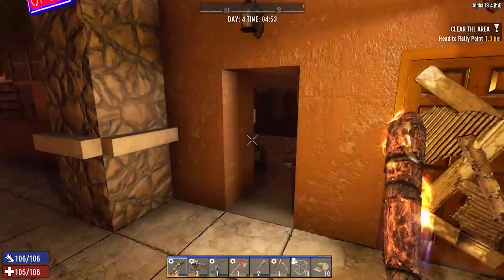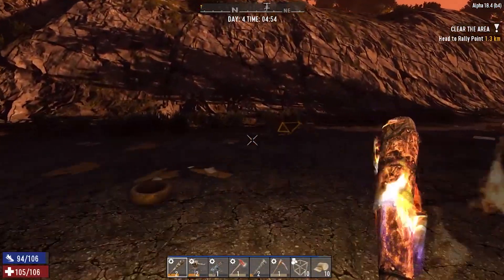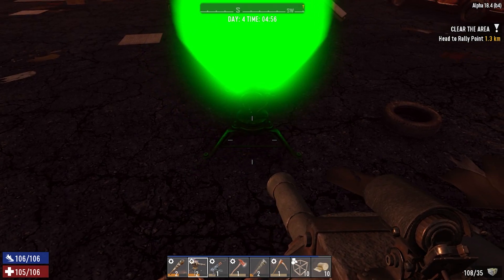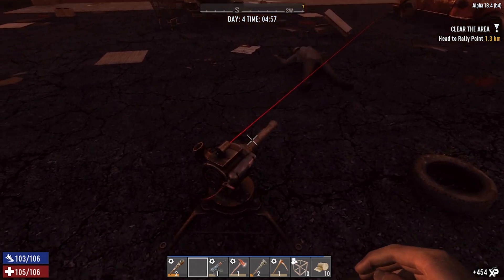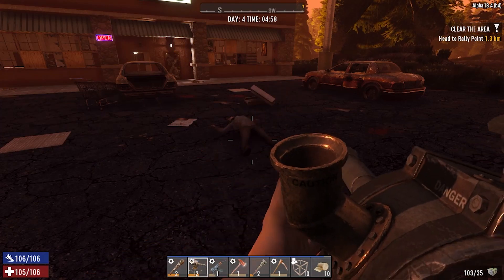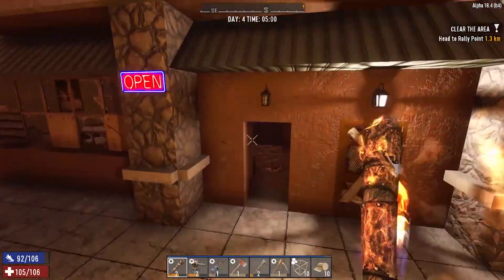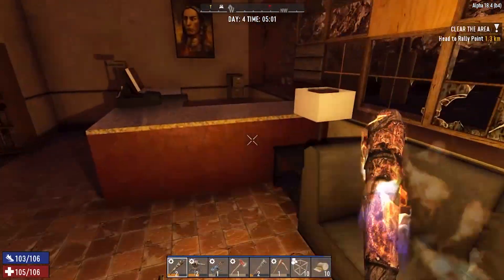There are a couple of different ways you can use the junk turret. You can either shoot from the hip like this, or you can right-click and place it down and it'll automatically shoot for you. You still get all the XP from kills, so there's no downside to using the junk turret. Let's get ourselves into here and get some more leather.